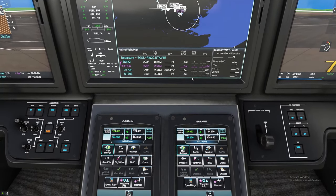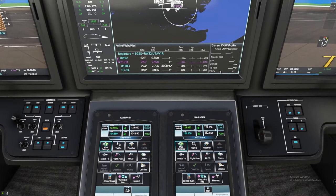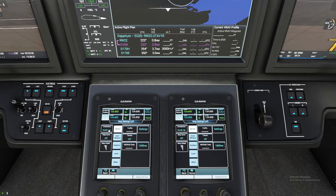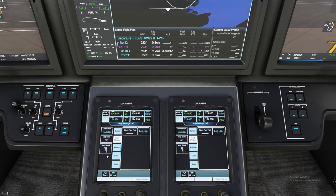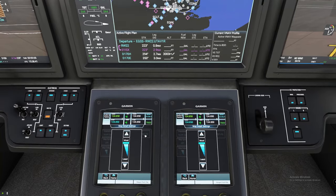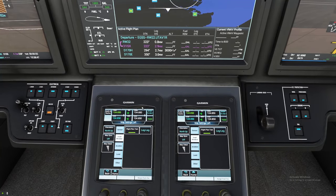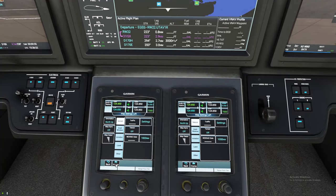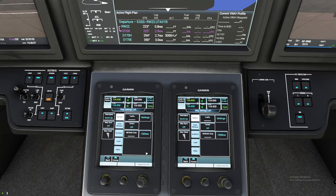You might be noticing down here — this gives our active legs that we're on at the moment and also a cool VNAV profile. To turn that on, all you want to do is go to your map settings, go to Inset Window, and it is right there. You can also adjust the level of map detail right here, and that will either add or subtract the amount of stuff you see on your map. I just leave these to standard. If you want terrain, you can turn your terrain on or off right there.